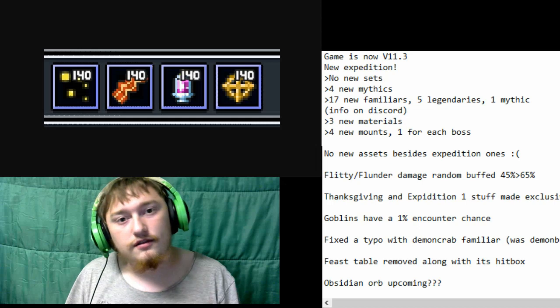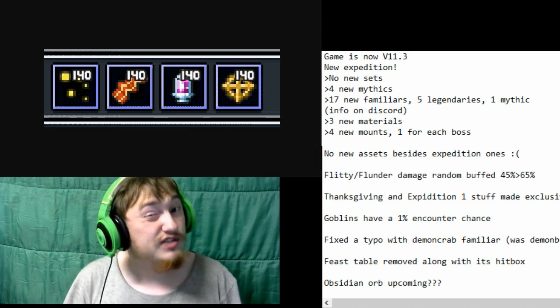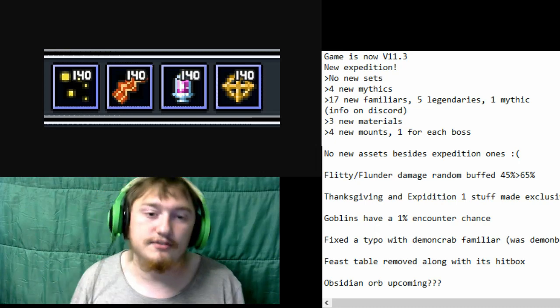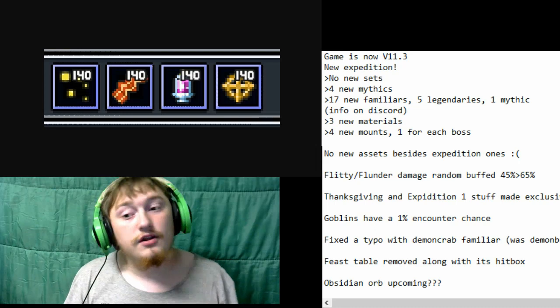We're just going to cover some of the main aspects including the new familiars and the new items. Unfortunately we didn't get any new sets — the sets are the same as the previous expedition. But we did get four new mythics as well as a bunch of new familiars.